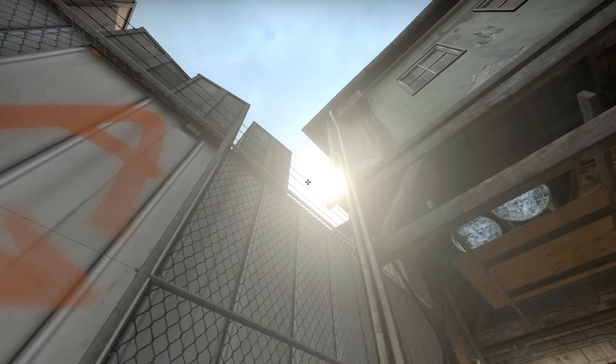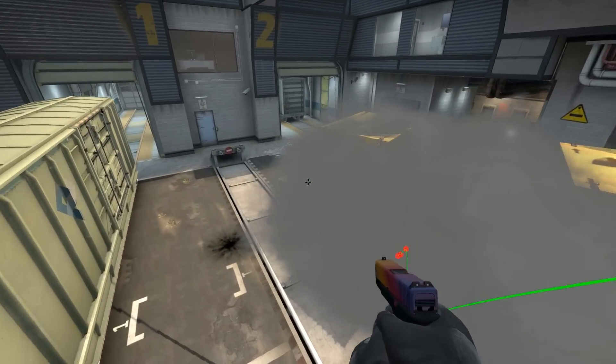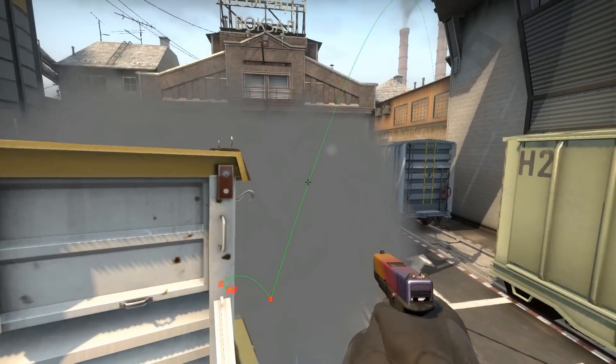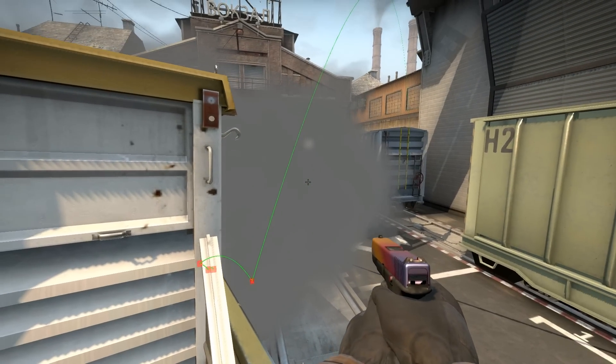Make sure that you are still crouched and simply release the smoke. It will bounce off the floor and land perfectly on the footstep to smoke off anyone holding bombsite A from the train. Together with the first smoke, this will form a perfect wall and the counter-terrorists won't be able to see anyone, even if they jump.